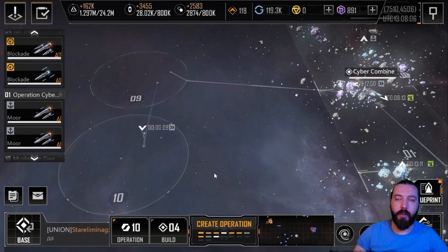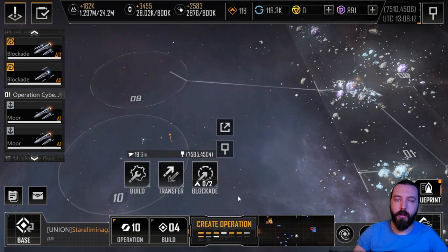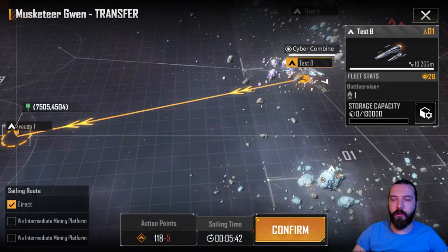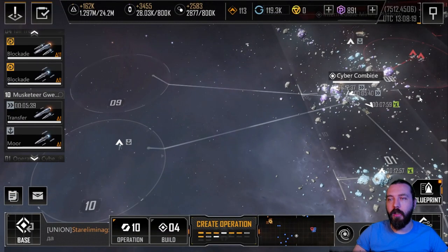Ten seconds, eight, seven, six, five, four, three. There we go. Test B — exactly the same distance — five minutes, 42 seconds. That's just under half. It's about 60-odd percent more efficient that way.